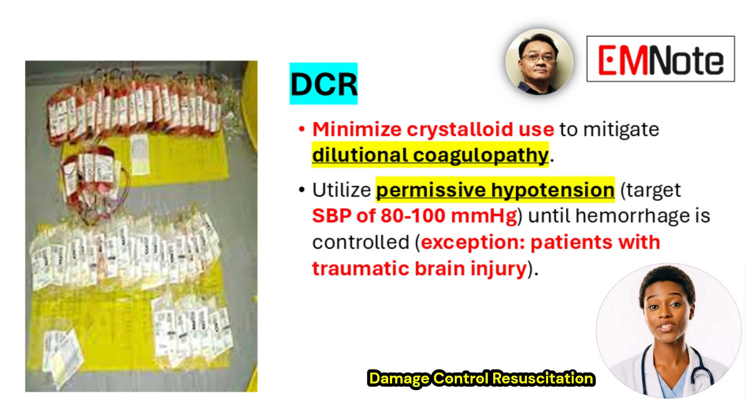Another important principle is the use of controlled low blood pressure, often referred to as permissive hypotension. This involves targeting a lower systolic blood pressure, typically between 80 and 100 millimeters of mercury, until the source of bleeding can be surgically controlled.